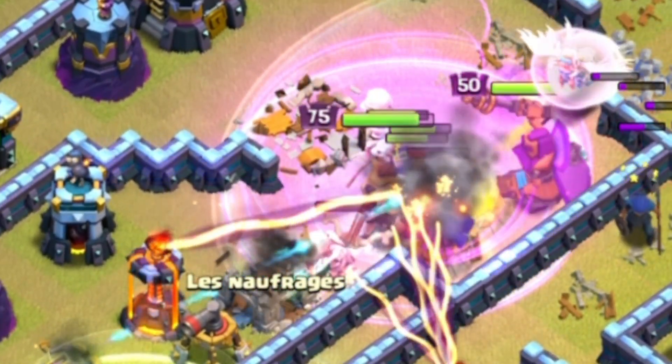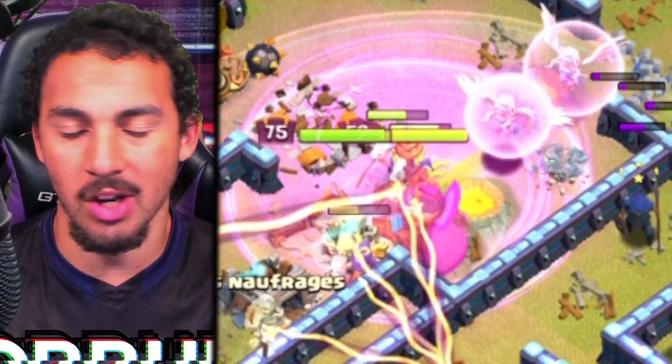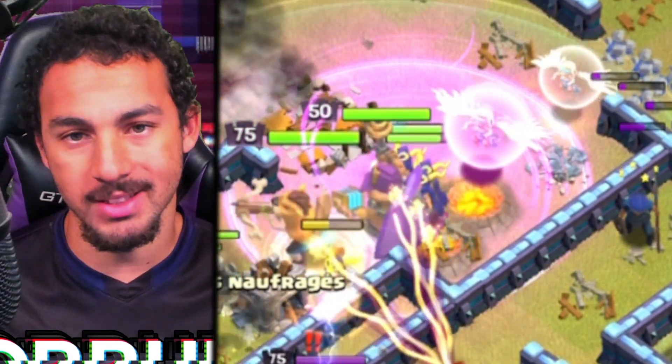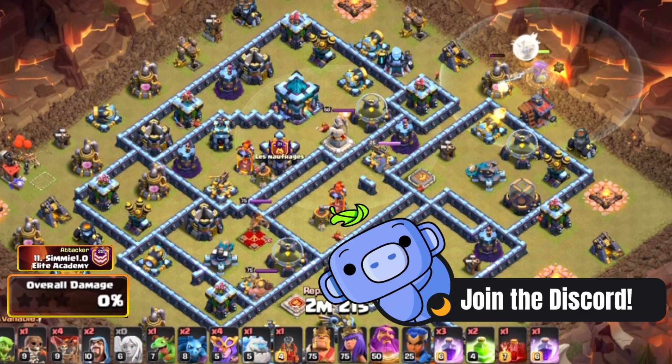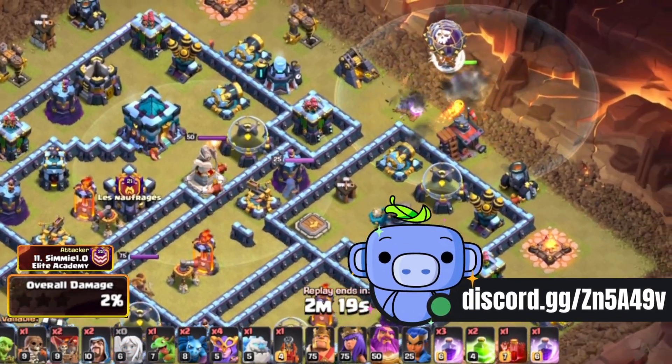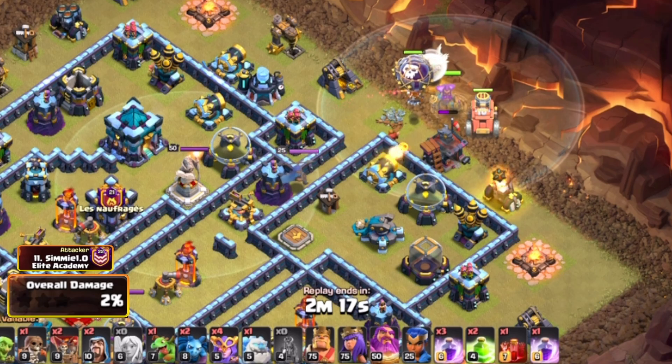This works on a lot of different bases since it's Super Witches. Underneath healers, they're practically invincible. You're always going to be starting with the Grand Warden Walk first, and in my opinion, the best siege machine for it is the Flame Flinger.